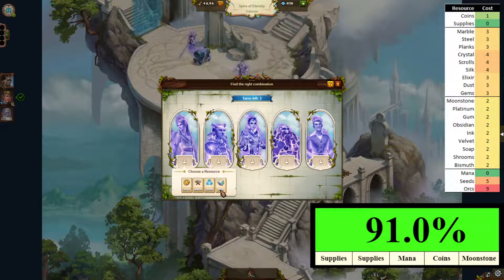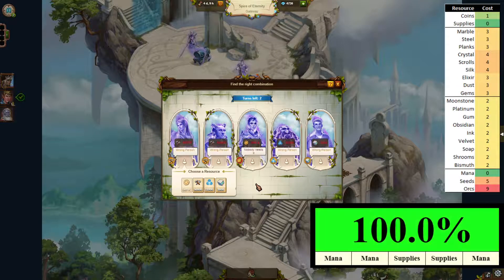We'll go again with supplies, supplies, coins — and still working. As you can see I chose 100% there. That doesn't mean we're going to get it on turn two, but the current setup basically guarantees we're going to reach success in three turns if we play it right.